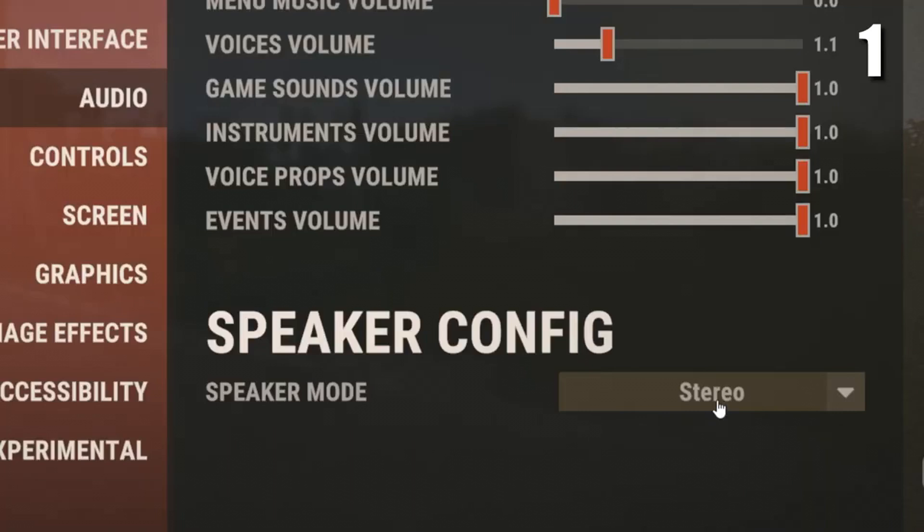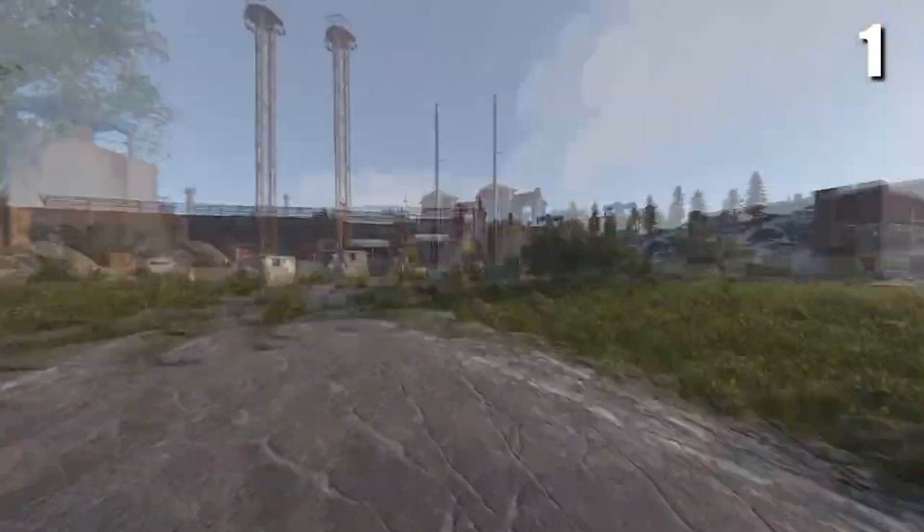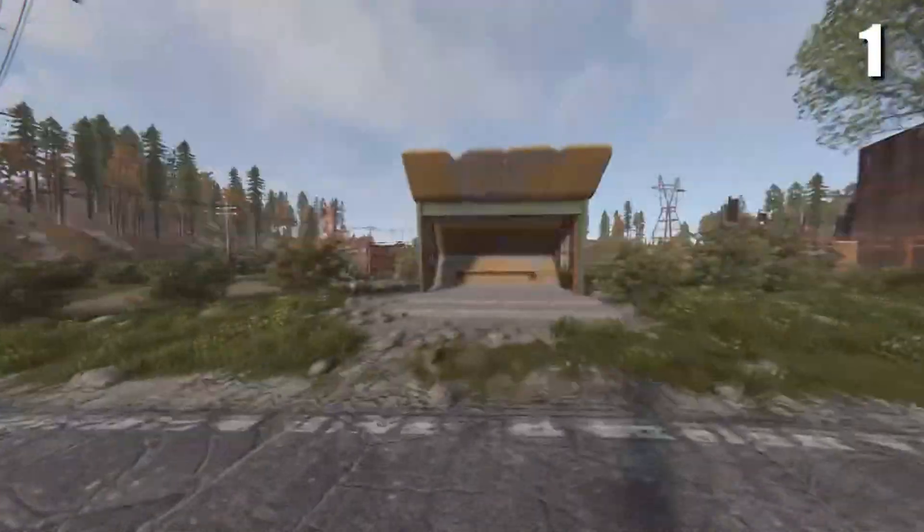Did you know you can actually turn off the rain sounds in Rust? All you have to do is go to your audio settings and change the speaker mode to mono, then change it back to stereo. After you've done this, there won't be any more rain sounds, but you can still hear everything else.